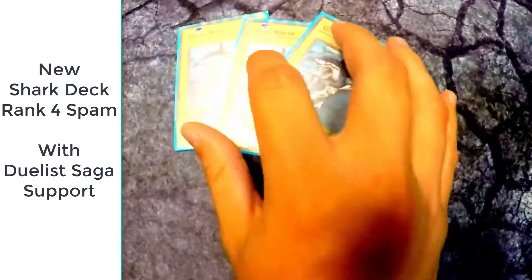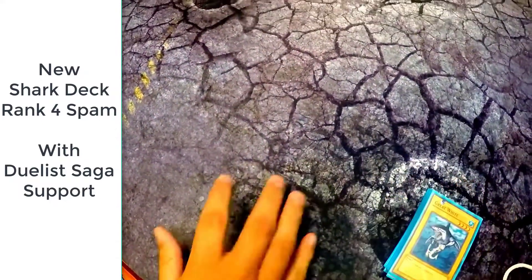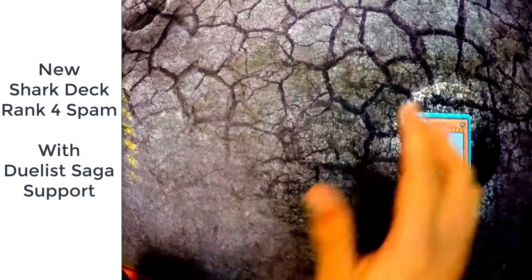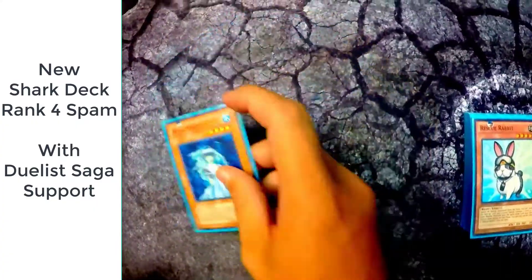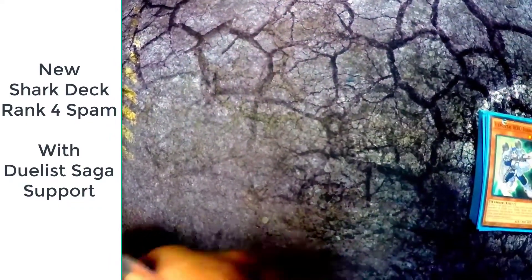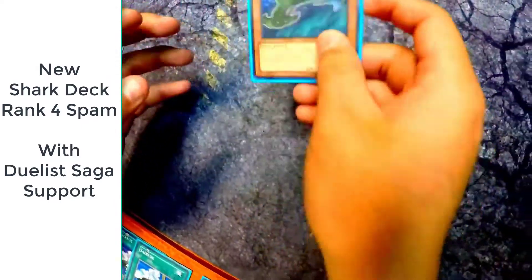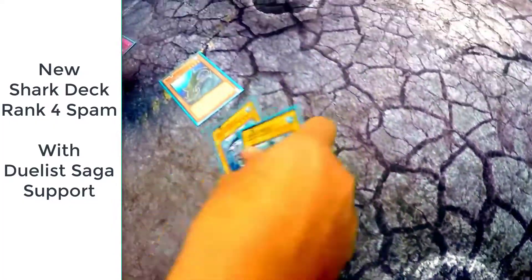Then you've got three Great Whites — best card in the deck, OG. Got Rescue Rabbit to get the Great Whites on board so they can help you go into your rank fours. You got Aqua Spirit — it's banished, it's special summoned, going into another rank four. Got Bubble Man — everyone knows what he does, you got XYZ or more. Basically if you control any XYZ monster you can detach two off of any of them, then special summon it, and then special summon two fish back from the graveyard and then you can keep going with your combos.